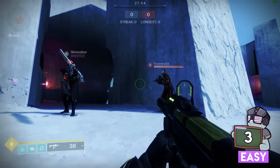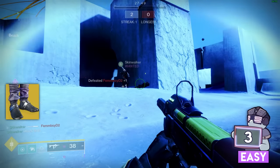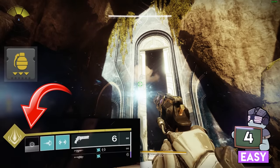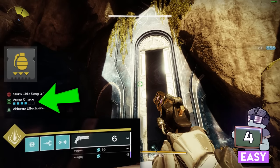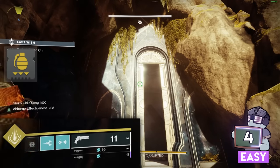In PvP, dodging with the hunter exotic Gemini Jesters will show 2 damage on screen, which not only blinds them but counts as an assist in your final KD. Kickstart mods give you energy back when using that specific ability. Having armor charges when you do it gives you more based on how many there are, but it still works even if you have 0.